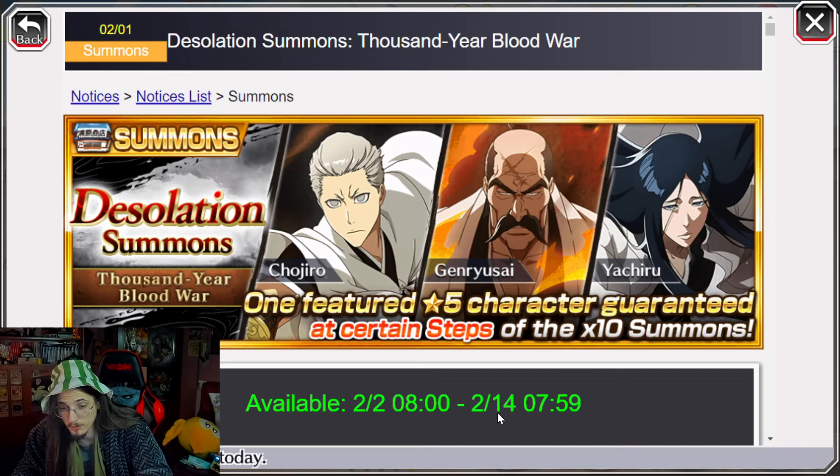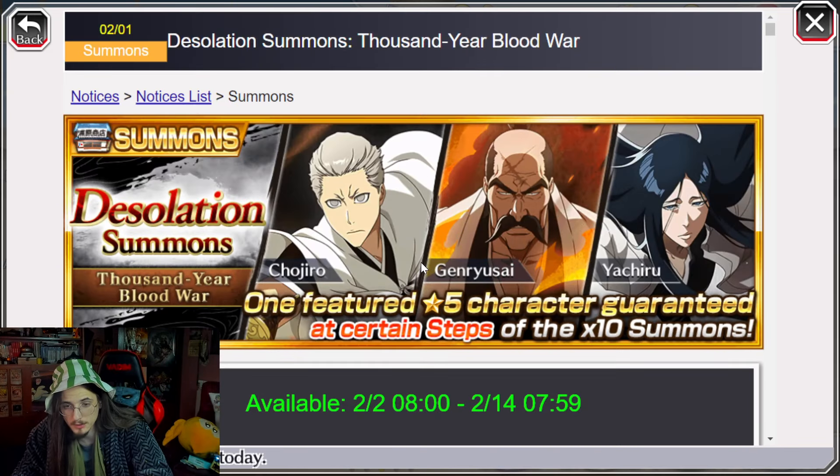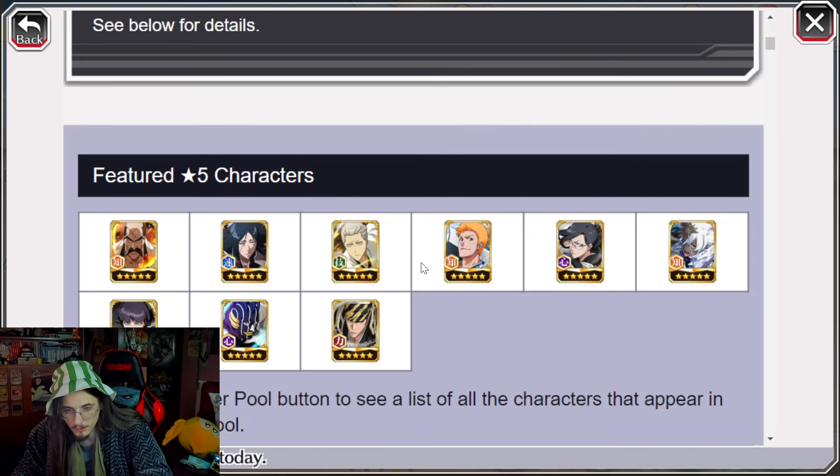Remember to try to save your orbs for the end of the month. The banner drops tomorrow, February 2nd, and will be here until February 14th - so it's 12 days in game. That's the Desolation Summons Fillers banner - very interesting in my opinion, but save your orbs, it's a trap. Try to resist - at least that's my recommendation.